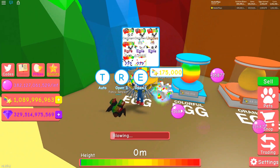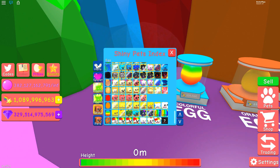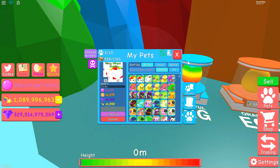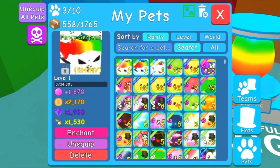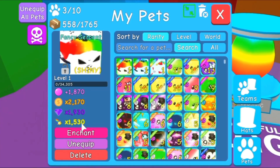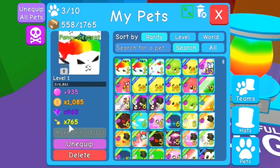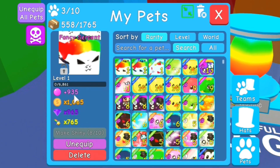All right, after a little bit of grinding time we finally hatched all of these pets, so we've completed our index once again — well, at least our regular index, we haven't gotten a shiny one of these fancy ones. So let's take a look at what we've got. We've got a Fancy Serpent, and I've got a Shiny Fancy Serpent — 1530 on the multipliers, which is pretty good. For a shiny legendary pet though, that's not even as good as the marshmallows were.